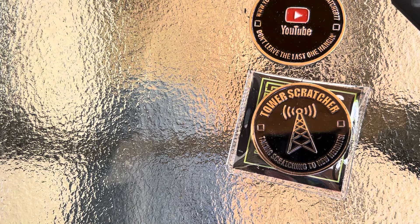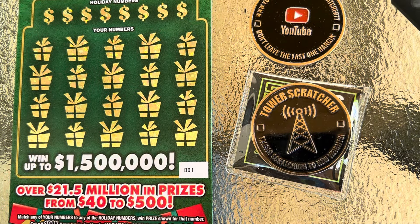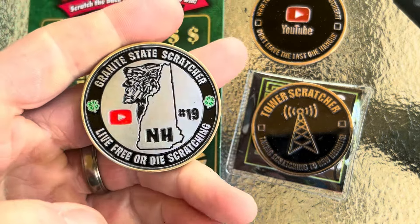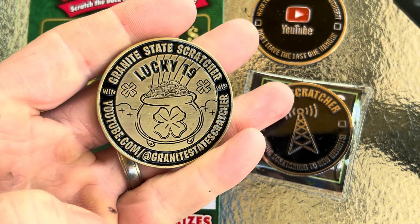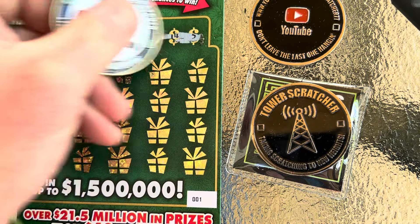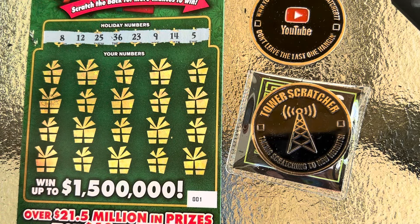Next up, ticket number one. For this one I'll use a channel out of New Hampshire — y'all have probably heard of him — Granite State Scratcher. Beautiful coin. He actually has some new coins that just came out. If y'all haven't heard of Granite State Scratcher, go ahead and check his channel out. Looking for an 8, 12, 25, 36, 23, 9, 14, and 5. Can we go back to back?